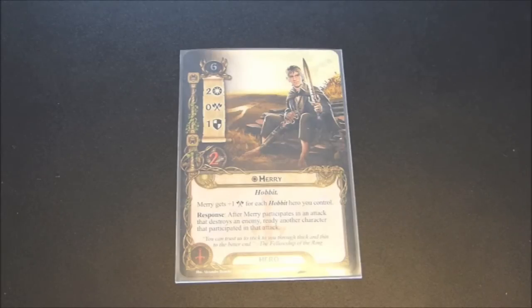Merry is a hobbit of course, and he has a very low starting threat at six — a big factor as to why I think Merry belongs in this list. There's a lot of good attackers in this game, but they usually have a higher threat cost. He has two willpower, zero attack, one defense, and two hit points. But Merry gets plus one attack for each hobbit hero you control. Chances are, if you're playing Merry, you're likely going to be playing him in a hobbit deck, so he's probably going to have a base attack of three. Response: after Merry participates in an attack that destroys an enemy, ready another character that participated in that attack, allowing you to potentially do another attack and deal even more damage.